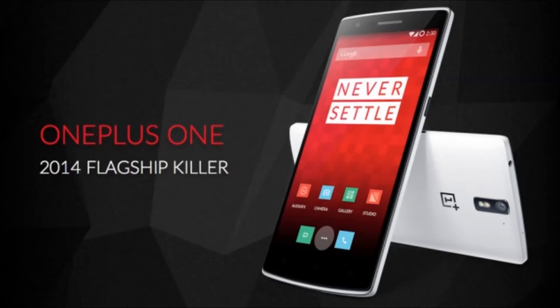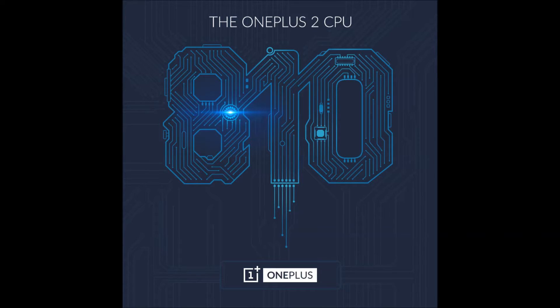They've already released three or four specs, plus one event announcement about how they're going to release the phone. So let's talk about the specs they released first. They released these on social media and the OnePlus website — the first being the CPU.